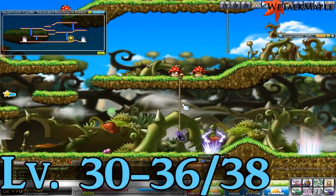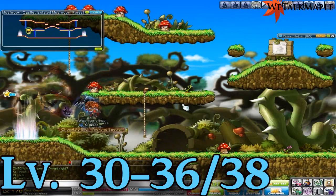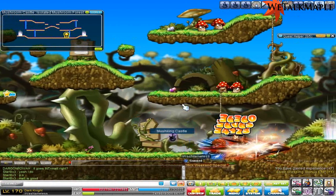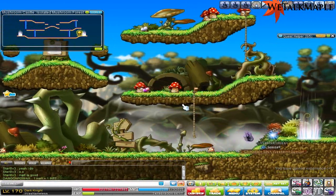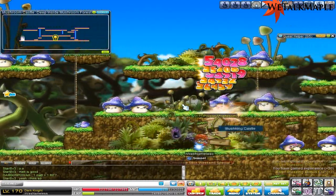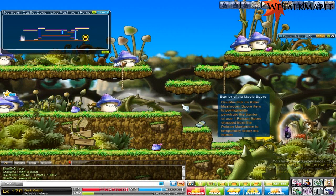From level 30 to 38, after you've done your job advancement — or maybe even 36 — you really don't have any options. Just come here to Mushroom Kingdom and do the quest. A little quest thing will come up on the left side of your screen, or you can talk to your job instructor and they'll teleport you here.